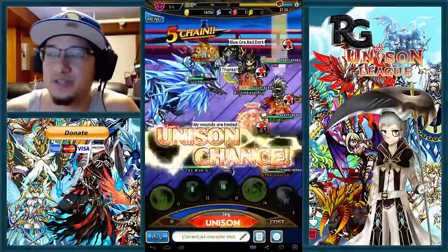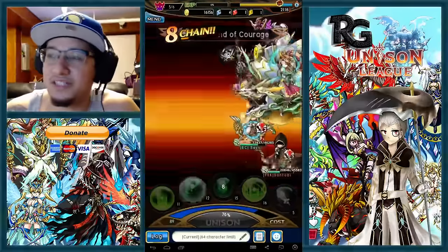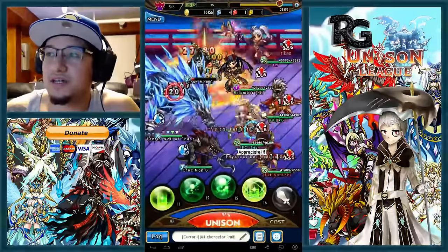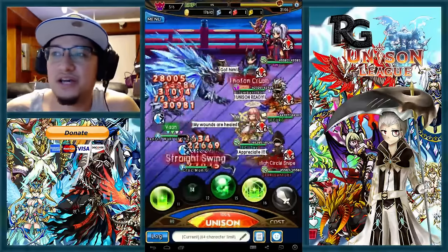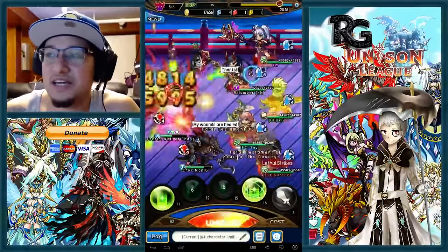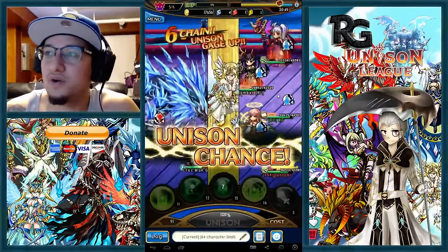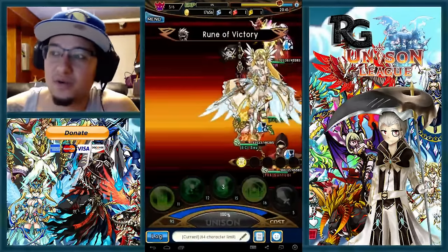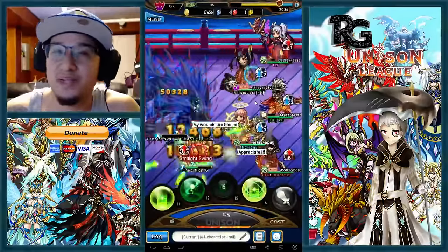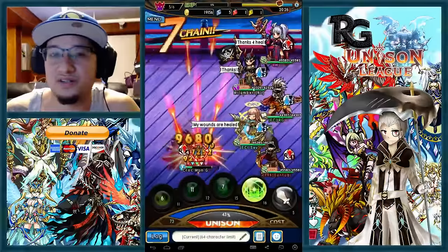I would suggest going for the crocodiles first. Don't go for the wolf first because if you go for the wolf first, he buffs the crocodiles and that's going to be big trouble. The wolf ability is called 'van' — so if he does van on both crocodiles you're in pretty big trouble. If you do go for the wolf, put all your DPS on it. You want to take out the first crocodile then the second one, then take out the wolf. It depends on how much DPS you have — if you have high DPS or mages you can take out the wolf with a volley of meteors.